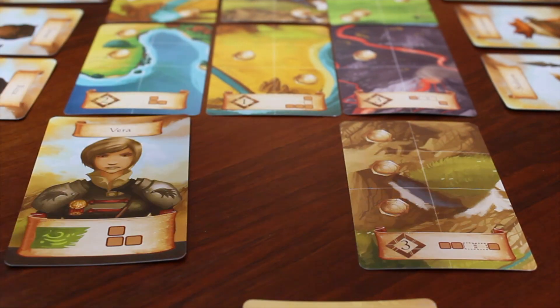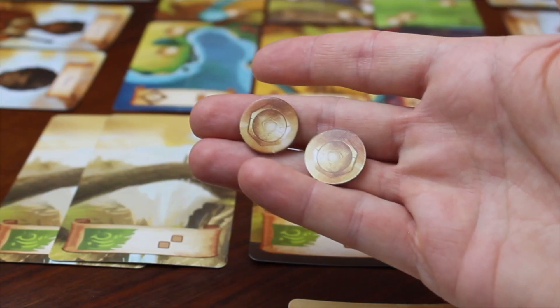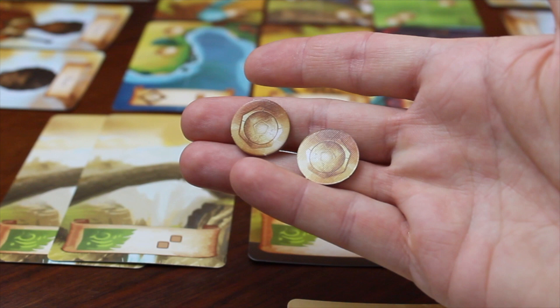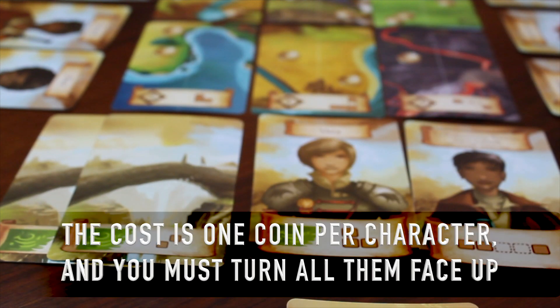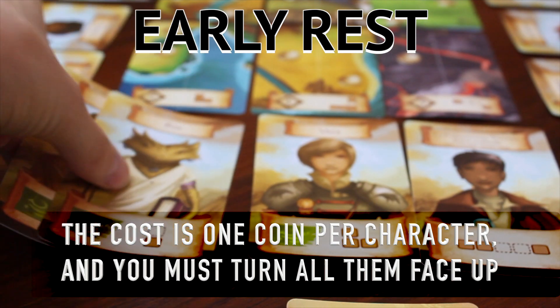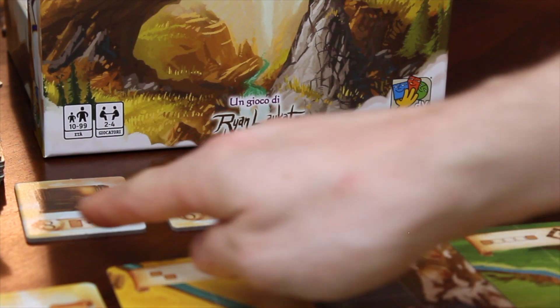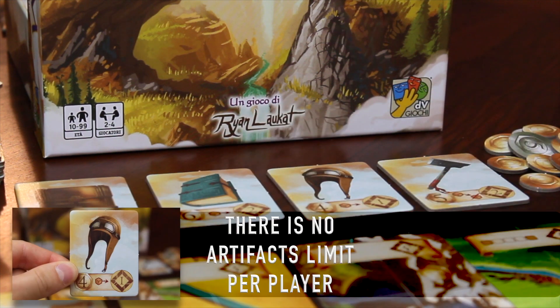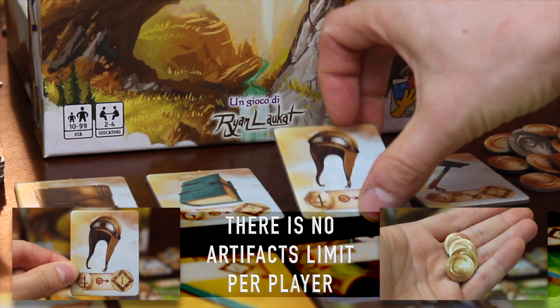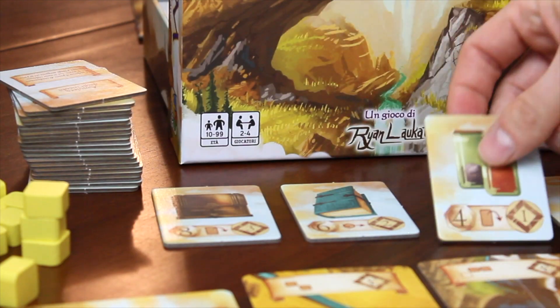When a new turn begins but all your characters are face down, turn them face up, then take a turn as usual. You may pay some coins to reflip a character you already used face up, even if you haven't exhausted all of them — this phase is called early rest and may be performed at the beginning of your turn. At the end of the turn, you may also purchase one artifact tile from the row by paying its coin cost and place it near you, then refill the row with a new one from the pile.